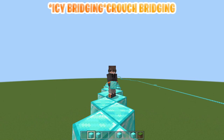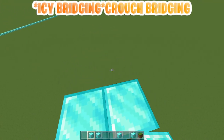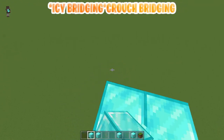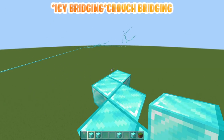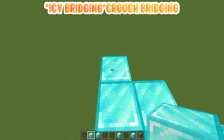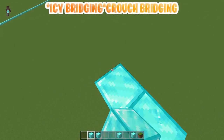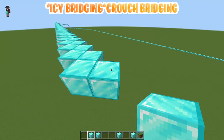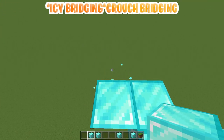Now for icy bridging — I'm not very good at this, obviously, I'm not the creator of it. But for this, you're gonna have to not crouch at all. You're gonna have to walk, and you want to strafe. This is very important — this is like the biggest part of icy bridging. You want to make sure you're strafing. So when you're moving forward, you'll want to aim towards where you're gonna place the block.